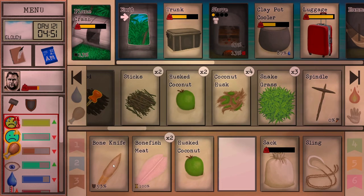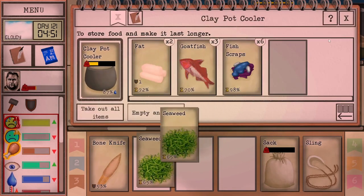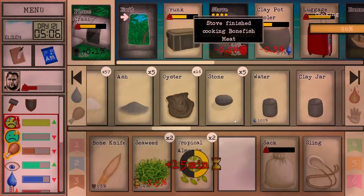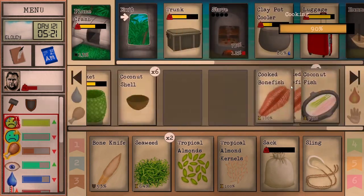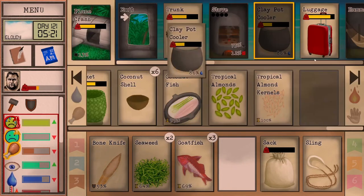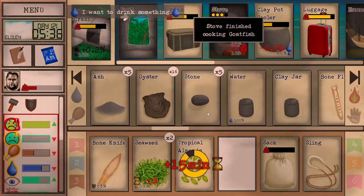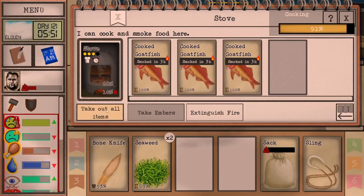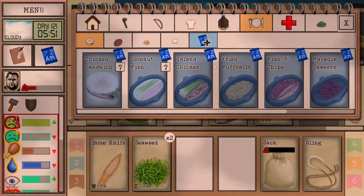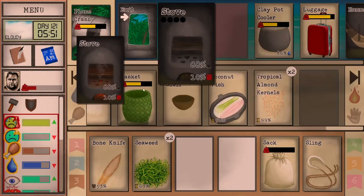We're going to go through so many coconuts — let's just cook them up. It's kind of time consuming. Let's make some salads. I do like cooking quite a bit, but making the coconut fish is my least favorite just because it's a lot of steps. We also don't need our fire on.